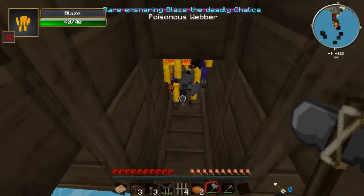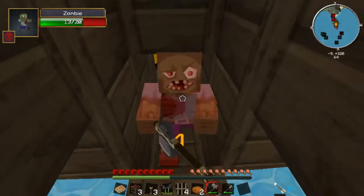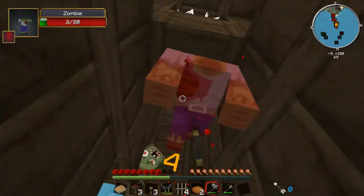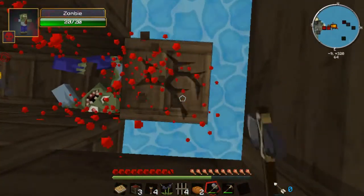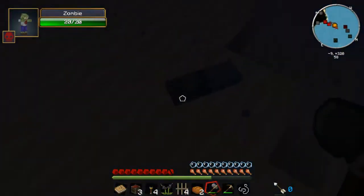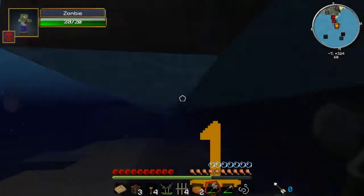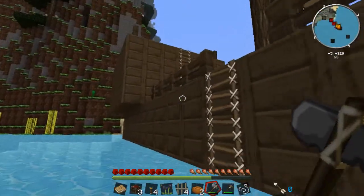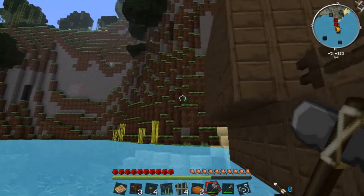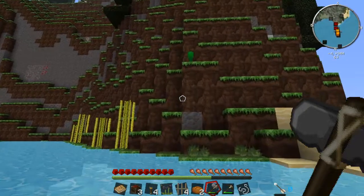Rare ensnaring blaze - deadly! There's the decapitation and there's the dismemberment. Yeah, blazes can't get you in the water. Perhaps we'll leave this pirate ship alone until we're a little bit - I want to say better equipped, but I'm thinking equipped at all.